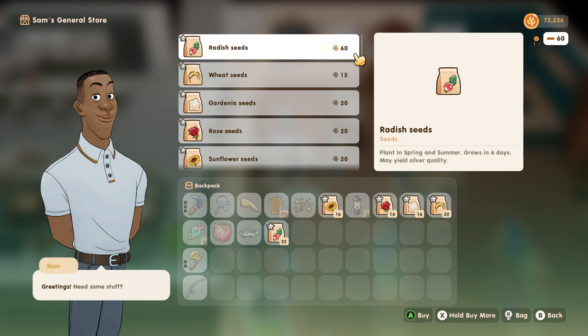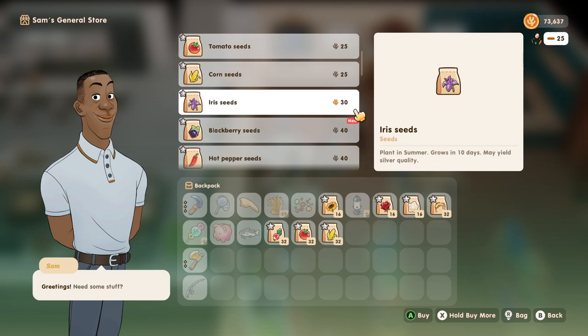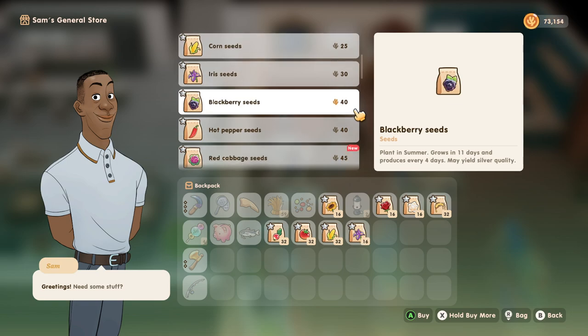It's going to take forever to plant all these things though. Tomatoes — 32 sounds like a nice even number. Corn, same deal. Iris is new, blackberry seeds are new. Let's get 16 irises. Blackberries: planted in summer, grows in 11 days and produces every 4 days — so these regrow. Let's get 32 of these as well. Am I going to be able to fit all this stuff? I should be planning ahead.